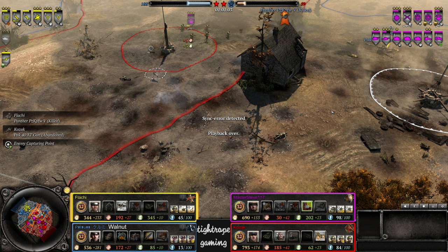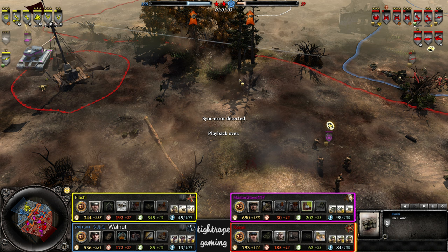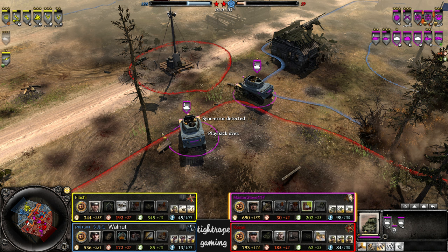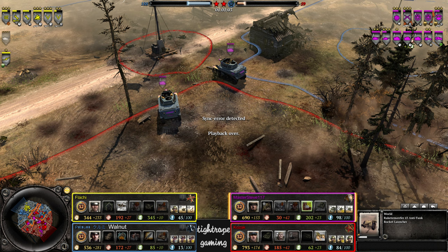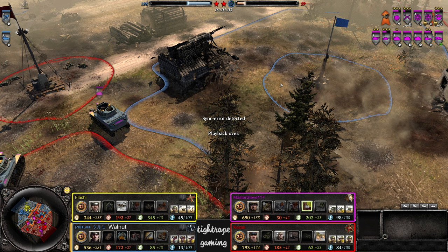GG — allies end up taking it late. Yeah, definitely a bit of a struggle from the allies early on. Kozak hit that quad timing a bit late and wasn't really taking advantage of its mobility — trying to contest that northern fuel, constantly trying to operate in the center. It was a bit confusing. And Master Steve, you know, bit of a slow start with the anti-air half-track — did run into the Raketen a couple of times early on, which slowed down his momentum and ultimately led to an extremely fast medium tank from Walnut.